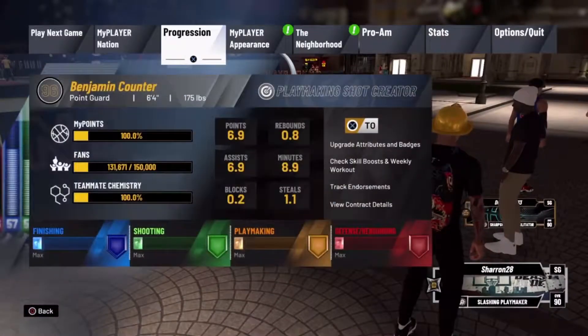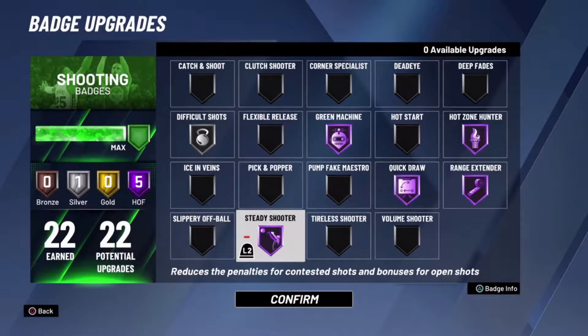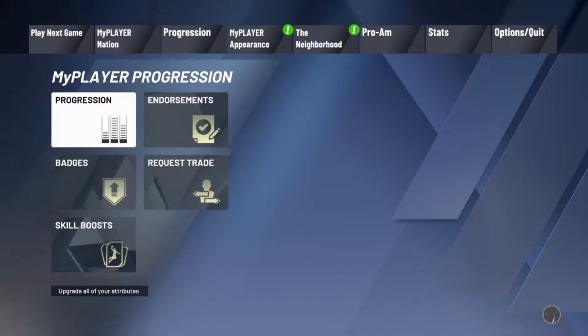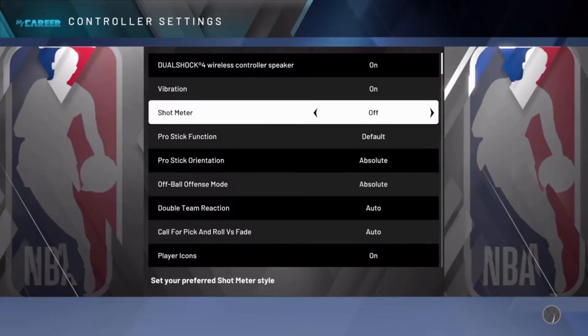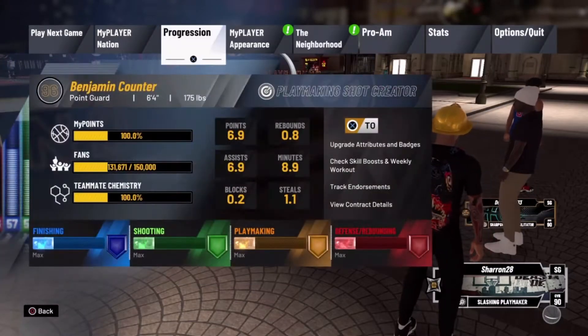Steady Shooter turned my playmaking shot into a god. The badge is supposed to reduce the amount of open shots you make and boost the percentage of contested shots. So when I read that, I realized I usually play with my shot meter on anyway. So to counteract the fact that I would miss more open shots, I went to my settings and took off my shot meter. Because the shot meter, if you don't know, when you take it off, gives you a boost to your shooting. So I thought it would cancel out and I would still be shooting fine or pretty much the same as I was already open.